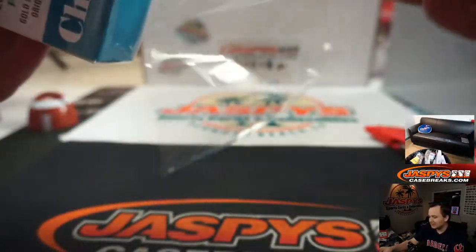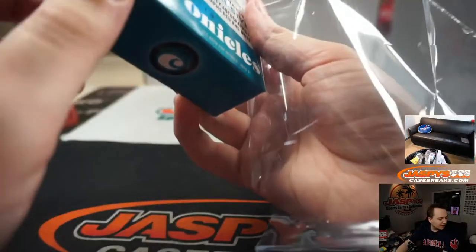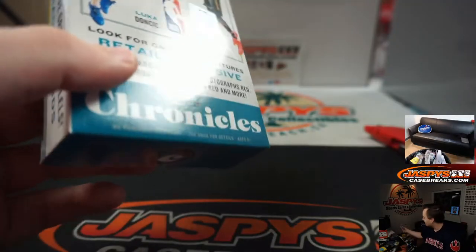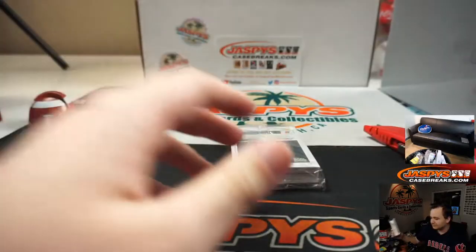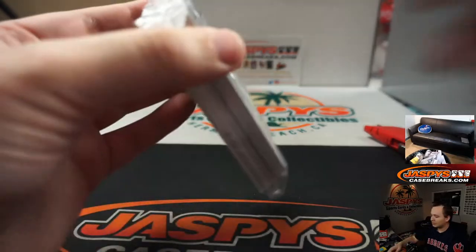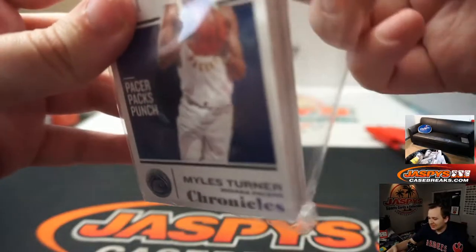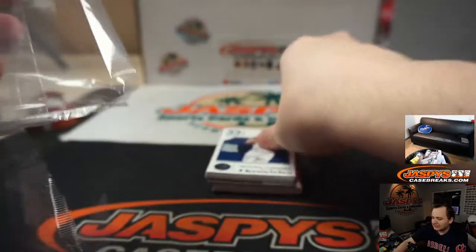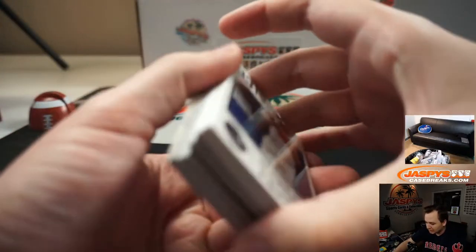I don't know why for the Hanger boxes they use this tough plastic. It must be like a retail protection. Although, if they used the normal plastic, it would probably tear. That's genius. And Target could steal cards because they can just tear open the shrink wrap and rip it open. But that's harder to open with your bare hands — a lot harder — and people would obviously notice it.